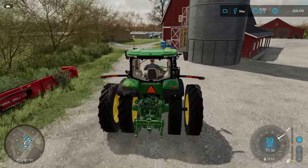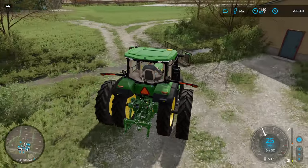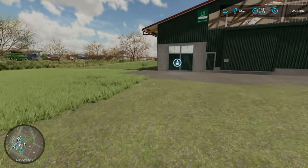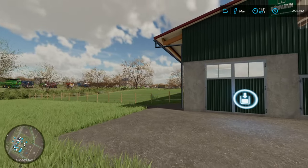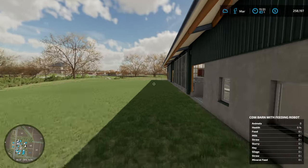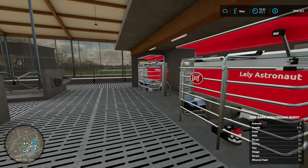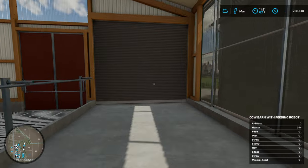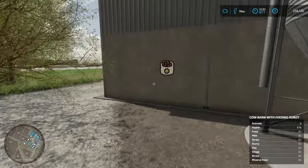We're gonna end up making a couple trips back and forth to the shop this episode for bales and who knows what else. If you didn't see last episode, we're heavily focusing on the factories — we bought the dairy factory along with a couple other factories. We also bought the large cow barn with the automatic feeder, which apparently includes the automatic milkers as well.